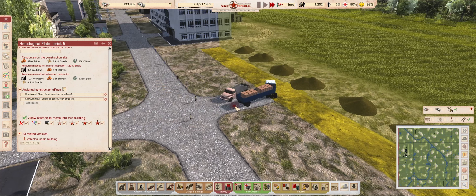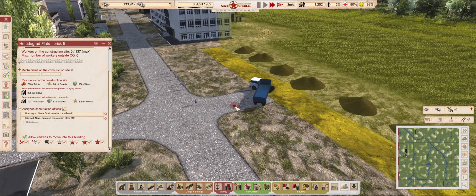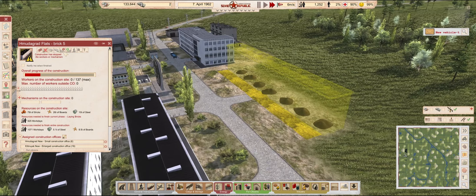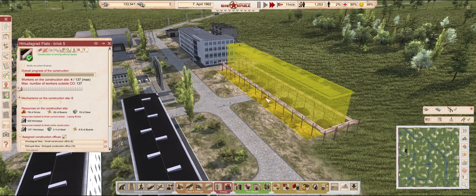We have everything to finish the current phase of construction. I will raise the amount of workers allowed to just walk in and start building the main structure. This will seriously impact the number of citizens going to the bus station. But winter is gone, so we don't need to worry about heating for a while, and the loan we took out will carry us for a bit — so let's just finish this building as soon as possible.